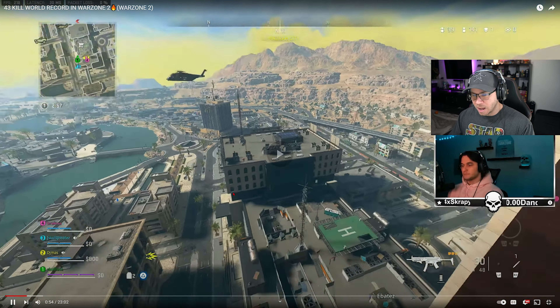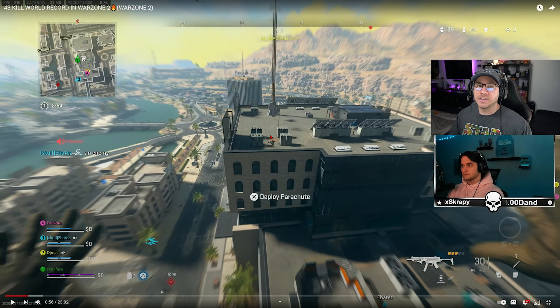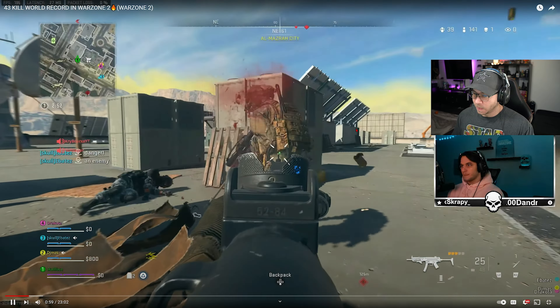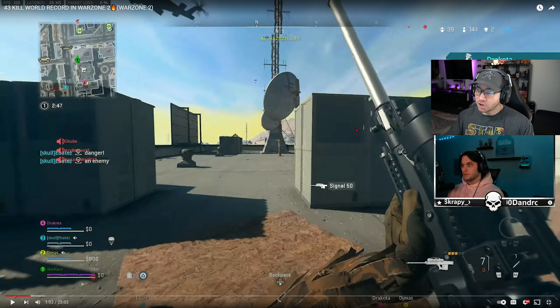He saw this guy sitting on the rooftop and he's not moving, so he had the confidence to just go in and challenge him. Now if you've noticed, there are two enemies on this rooftop — one right here and movement over to the right-hand side. Even though it's a 1v2, normally I'd recommend not diving into this because you're vulnerable in the air. But enemy number one is not paying attention and enemy number two, even if he is, it's a little too late — so we go ahead 1v1 this guy and create another 1v1.